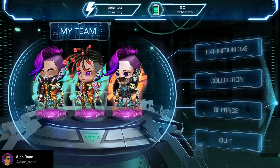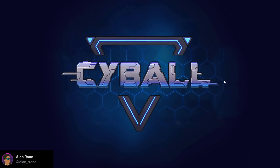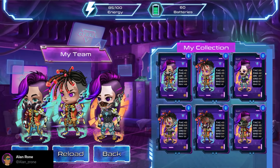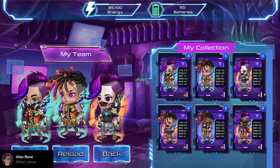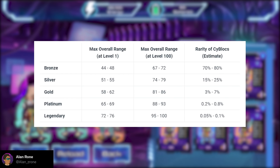Now we go to the collections of my Cyblogs. This is my whole squad of Cyblogs — it looks really amazing, super cool. Each of the Cyblogs here is really unique and I'm loving it. There are up to 5 different classes from Bronze to Legendary, which determine the starting skill ratings and subsequent growth potential.